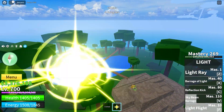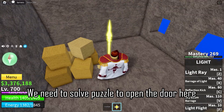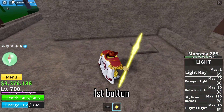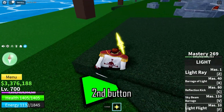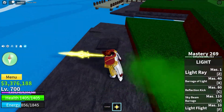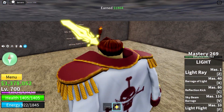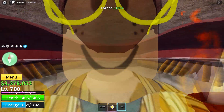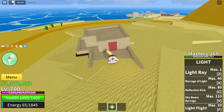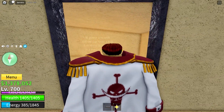Solving the puzzle — we need to activate 5 buttons to open the door here. Go to the NPC house and get the torch. Bring this torch to the desert island. Go inside of this sunken house, equip the torch, and stand in front of this door. Here you will get the empty cup.